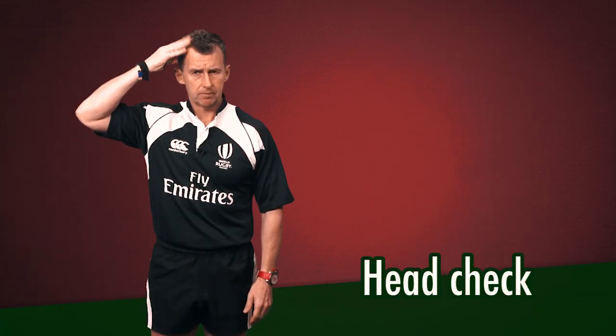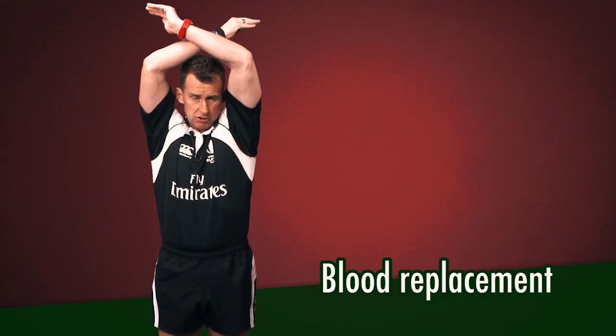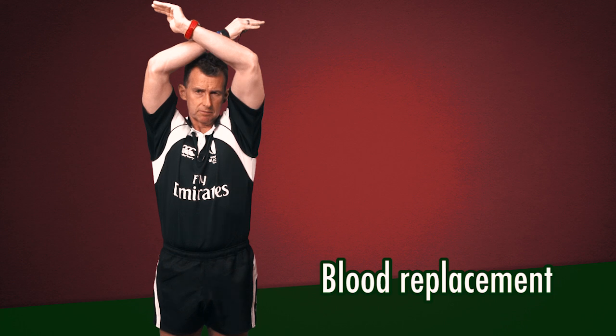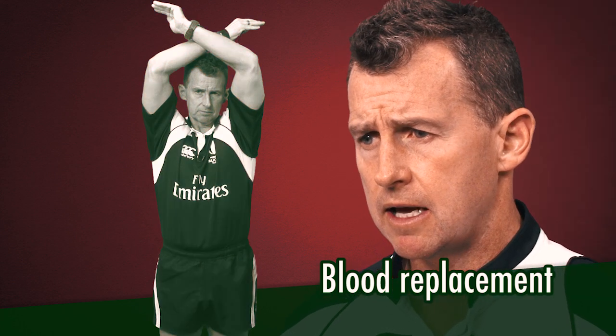A head check is when a referee suspects a player has been concussed in the game and calls the medic by making the head check signal. If a player has an open wound and is bleeding, they must leave the field for 15 minutes while the blood wound is treated, and can be replaced temporarily during that time.